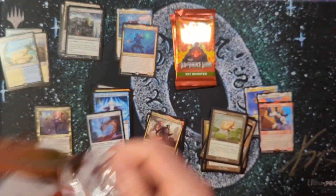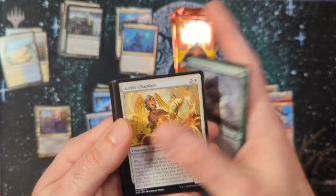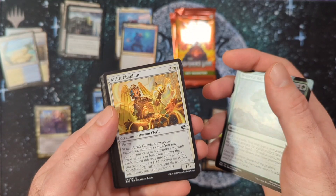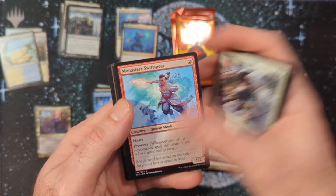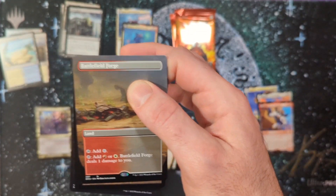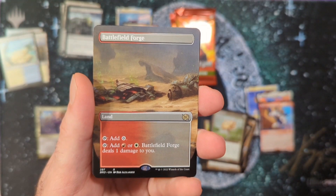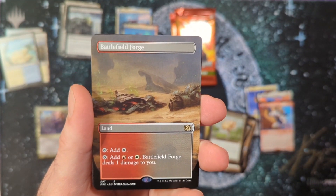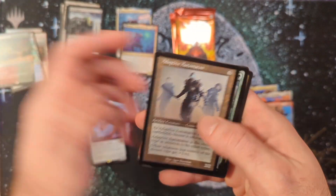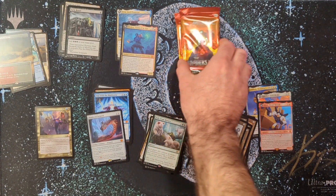I've been seeing print quality issues a lot lately in Magic this year. Double Masters 2022 — as beautiful as those cards were, a lot of them weren't cut all the way, with white crap on the borders. Oh, finally — a pain land and the first borderless we're seeing: Battlefield Forge. I really like that artwork. Then the Automaton and Fade from History.